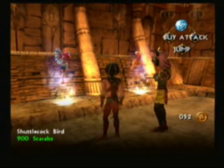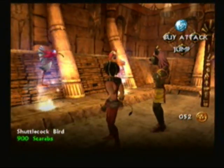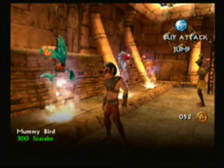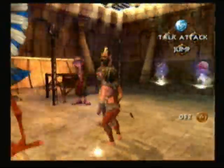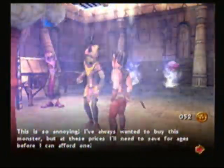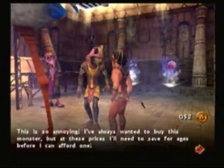This one's pretty — I like this one. It's a shuttlecock bird, 900 scarabs. How are we going to get that money? And then a mummy bird, which is 300 scarabs. I like this shuttlecock bird. This is so annoying — I've always wanted to buy this monster, but I'll need to save for ages before I can afford one.